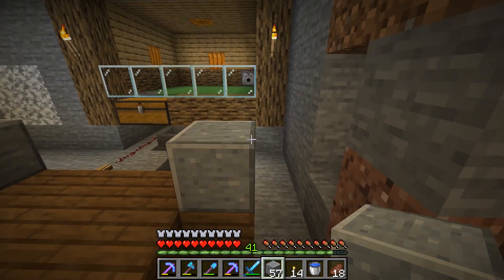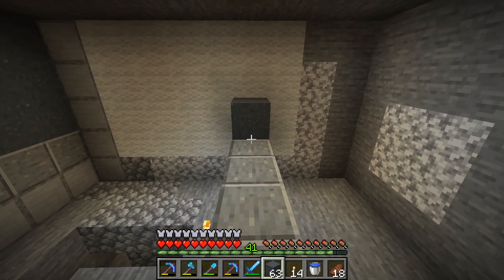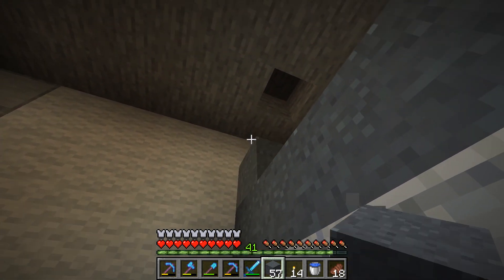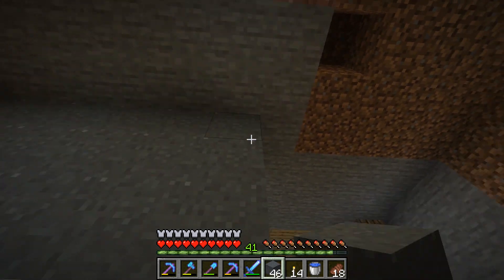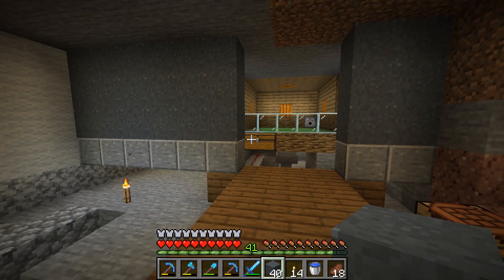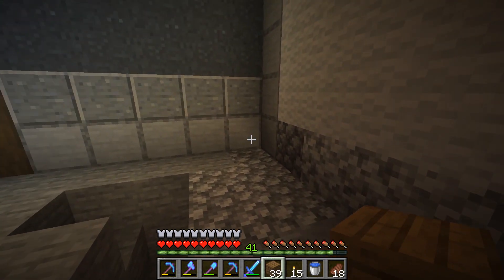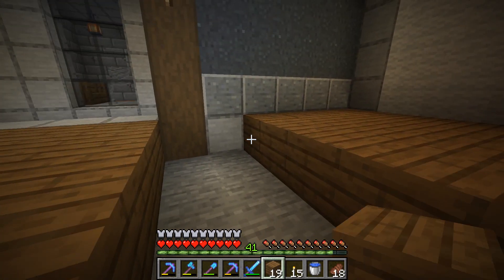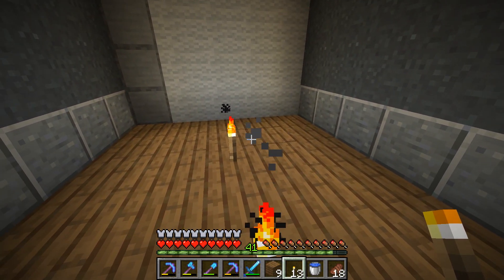We'll go across like this so we know we want to have some polished andesite right there, and then continue with the gray concrete powder on the outside - kind of like how my bedroom is and the rest of the house. I really love the way gray concrete powder looks. Let's place these in - very nice, I'm liking the way this is looking. Let's fill in the rest of the floor over here. It's getting quite dark so we'll have to think about lighting.